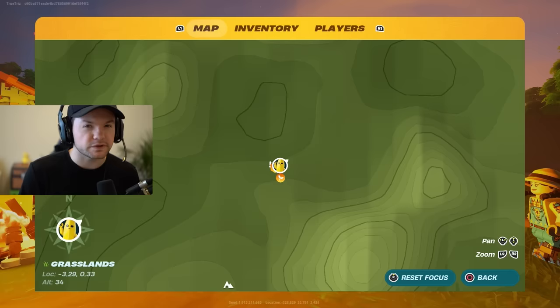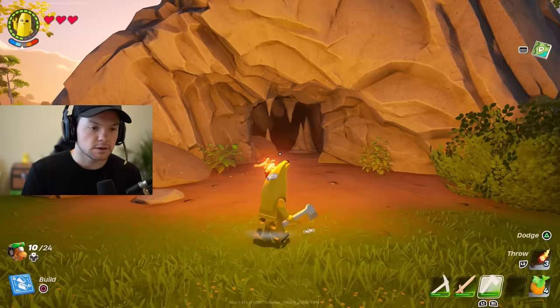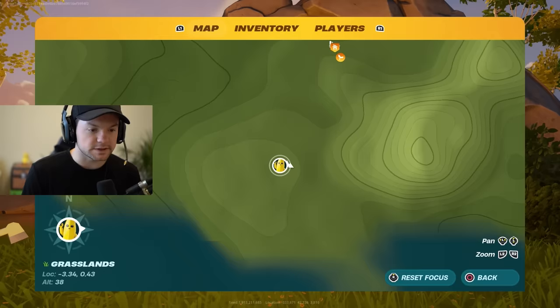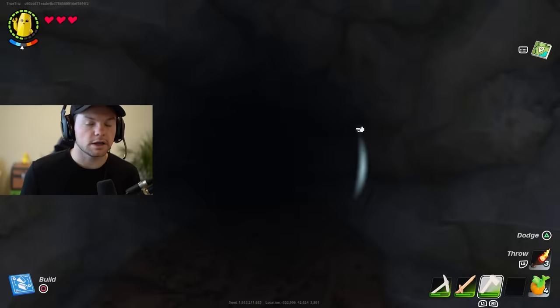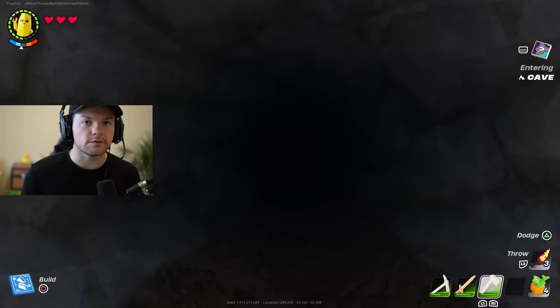Pull up your map and you'll see locations that show where caves are. This is what the cave icon looks like on the map. Go ahead and enter the cave — you'll jump straight in, and this is exactly why you need a torch.